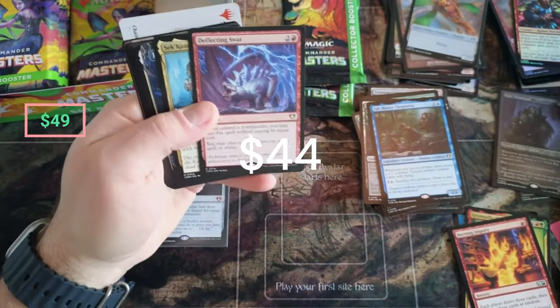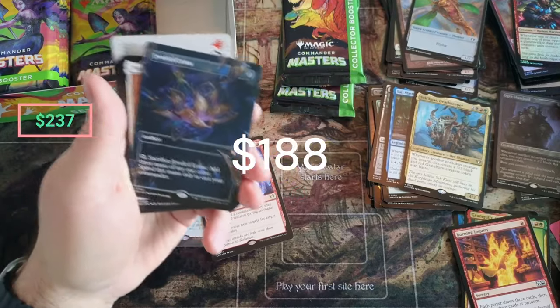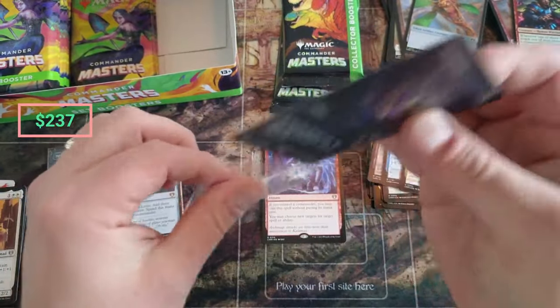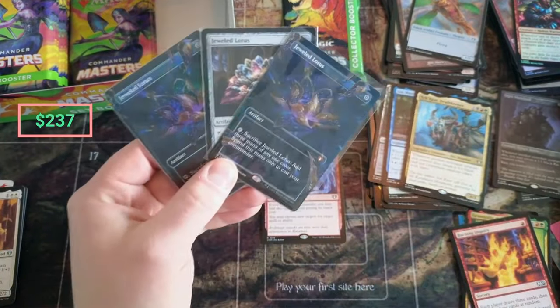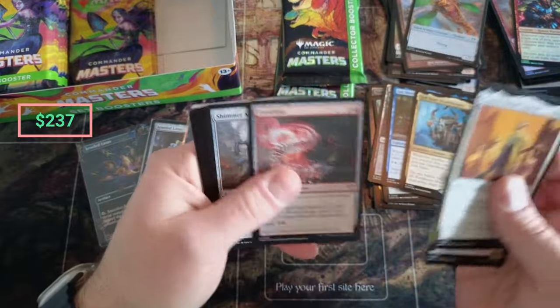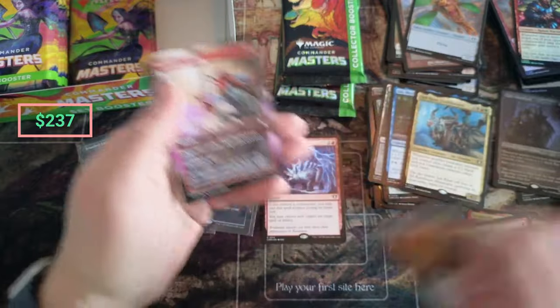No — Deflecting Swat, hello hello! That's a biggie. What in the world? Oh boy, I can't even — I don't know — Faithless Looting, Hidden Island. Would I rather buy this stuff or would I rather buy Capenna Manor and some Ravnica Rematch? Signature — which one's this? Deep Analysis.